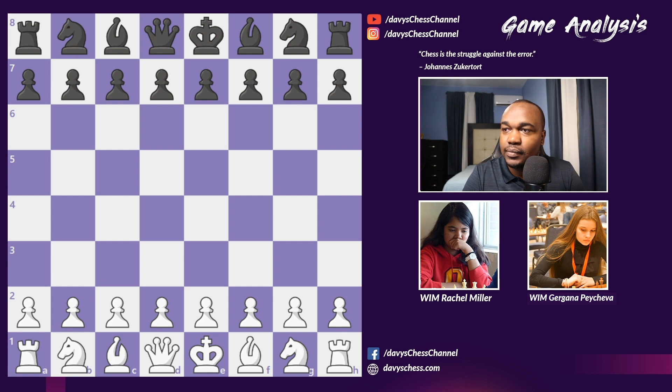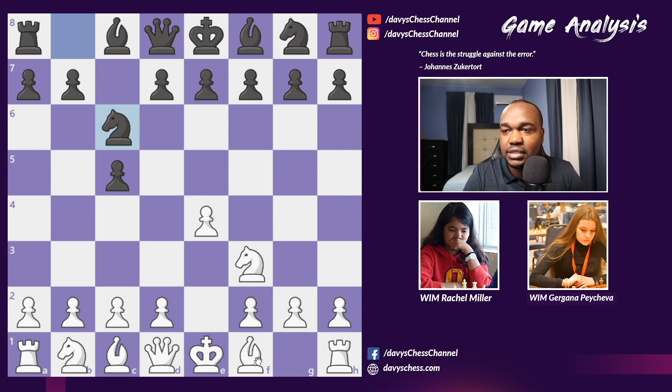So without further ado, let's jump right into the game. Rachel Miller with White opened with e4 and Pacheva replied with c5, so we have the Sicilian Defense on the board. Rachel played Knight f3 and we have Knight c6, and Rachel replied with the Rosalima variation of the Sicilian Defense. This line avoids the theory of the Sveshnikov, the Kalashnikov, the four knights, and many other Sicilians. Gargana played g6, pretty standard treatment.